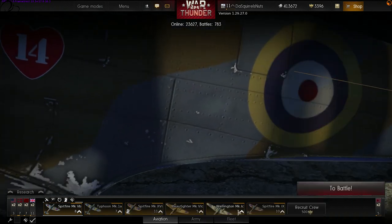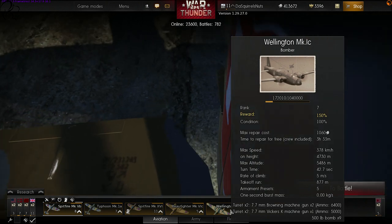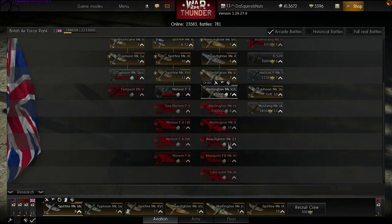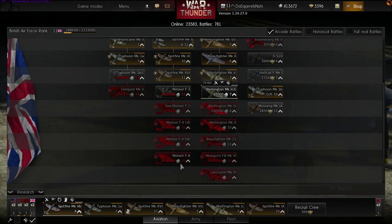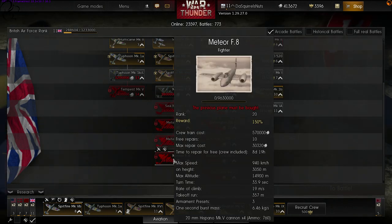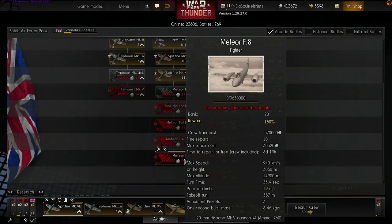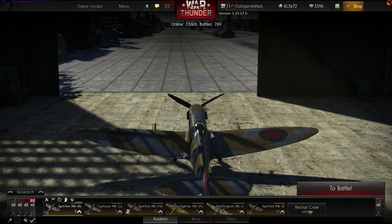The Spitfire is now 1,100 to repair, Typhoon 830 — these are sensible repair costs. My Wellington, which I would just leave alone if destroyed, is only 1,000 to repair now. The downside is the initial purchase price of these aircraft has gone up. The Wellington costs 85,000, up from the previous version. The Lancaster is now 1.7 million lions, and the Meteor will cost 2.8 million lions to get. But on the plus side, the Meteor's maximum repair cost is only 30,000 — which as a percentage of 2.8 million is quite significant. Having made the investment to buy it, you can actually use it and afford to repair it. I like what they've done here.